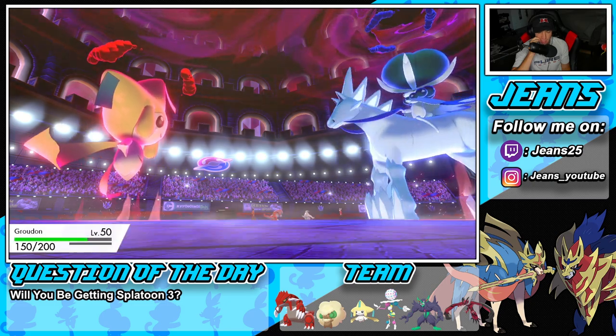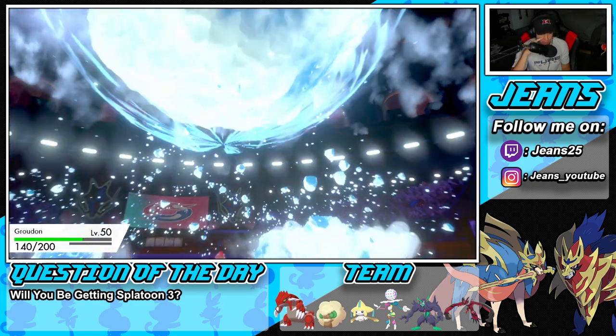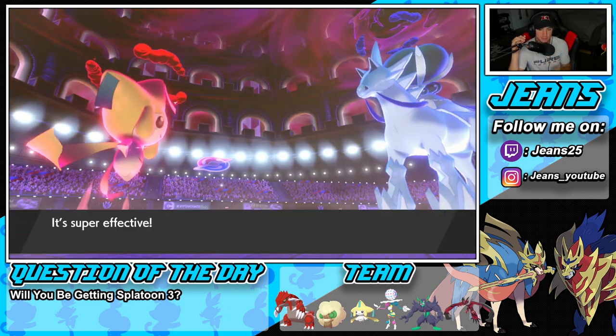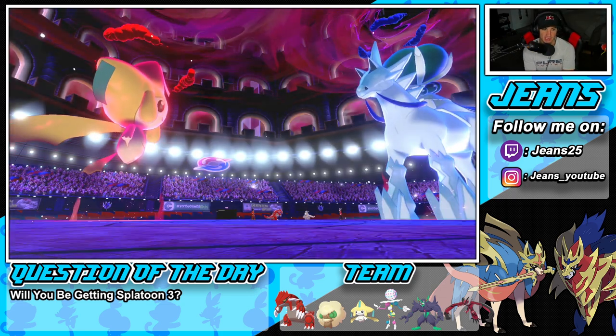He goes for Hailstorm — that's definitely taking Groudon out. See you later, Groudon. He's kind of wasting that Nightshade onto Groudon but still, that kind of sucks. How much damage can you do, Jirachi? Can you rip into this Calyrex? I don't think it can do half.